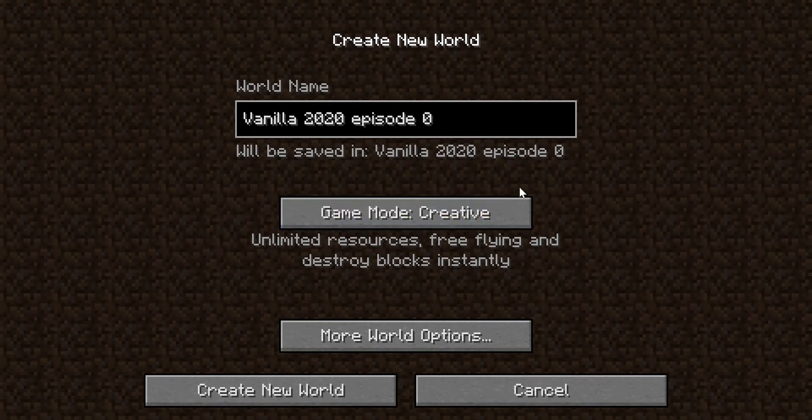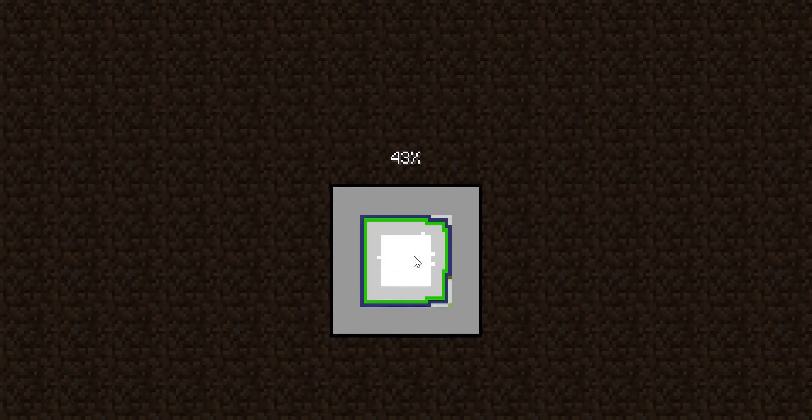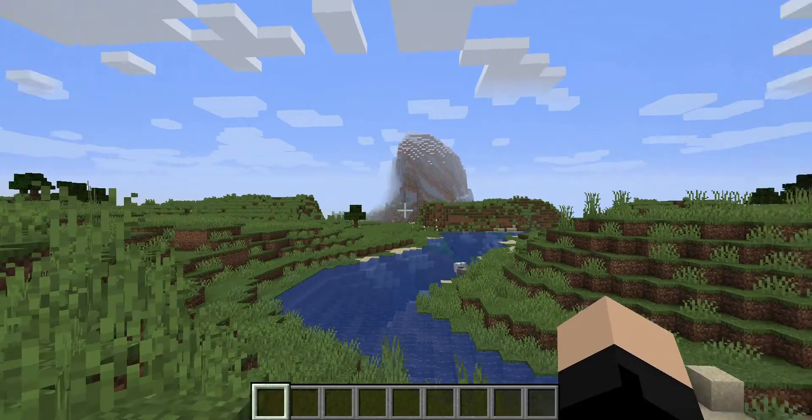I'm creating the world in creative mode because this isn't the actual world — this is just to show you the process I went through when I started. Also, in the next video the in-game music will be turned off for your benefit, because it sounds really bad when music just gets cut.